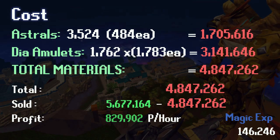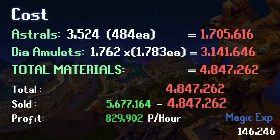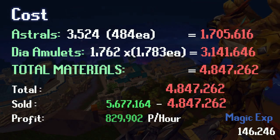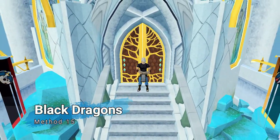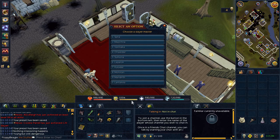Here's the cost of all the materials: 4.8 million — definitely a costly one. But all the amulets sold for 5.6 million. I like to look at this spell as the next level of high alchemy but better: both make you money, but this one's more automated, gives more experience, and you don't have to hunt around for items that may or may not sell under the high alchemy value.